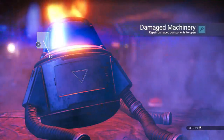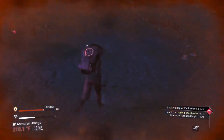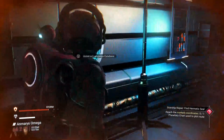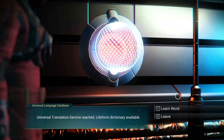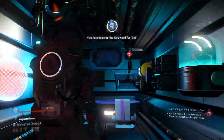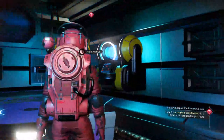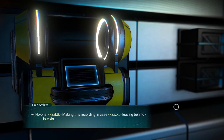The containers gave us nanites this time. There's some buried technology, but it's buried too deep to reach here. Going inside, we'll use the universal language database — it's going to teach us a new word. 'Universal Translation Service reached. Lifeform dictionary available.' It learned us the Gek word for Gek, so we know we're in a Gek system now. There's also a hollow archive in this room — let's check it out.